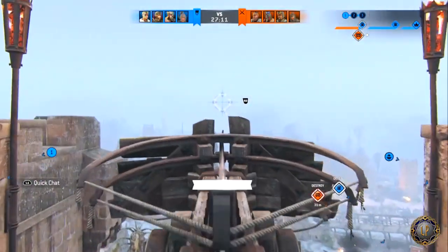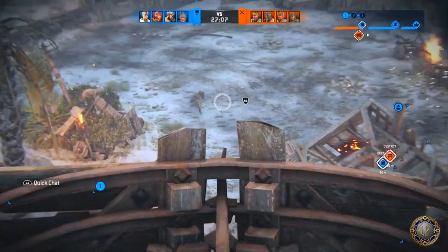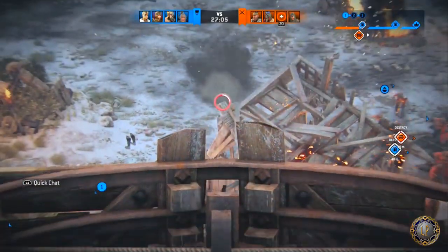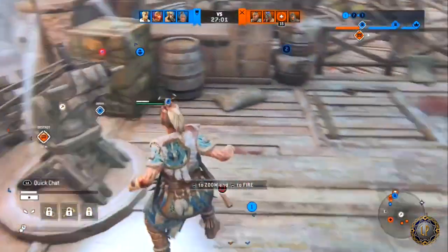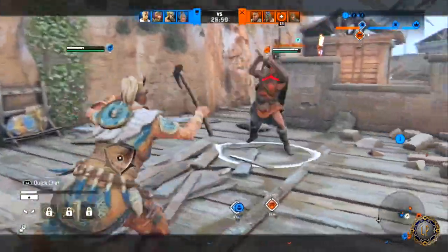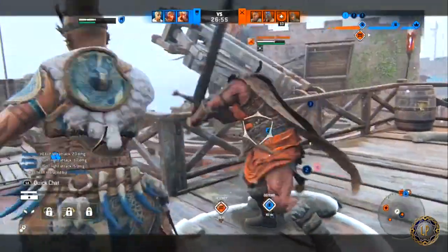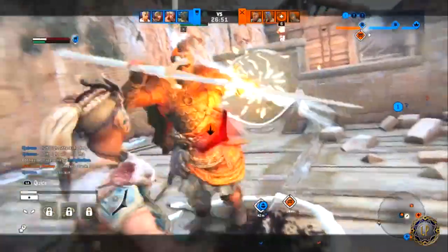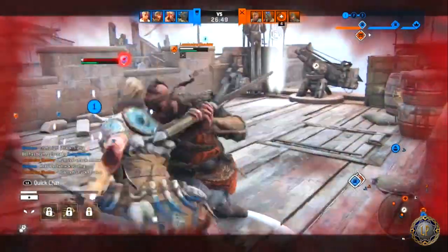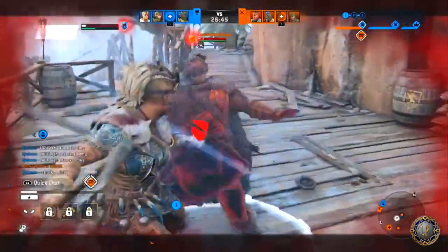Throw shortcuts: a throw can shortcut to Wildcat's Rage with R2 on PS4, or into Predator's Hunger/Predator's Mercy by pressing Square. Finally, smooth combos: stabs through Raven's Claw, Raven's Bile, and Raven's Beak along with Predator's Hunger all feature short recoveries, allowing the Shaman to start a new chain immediately.